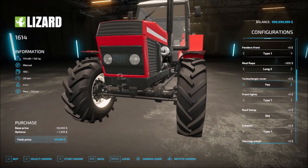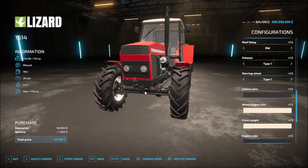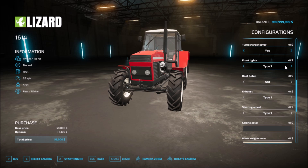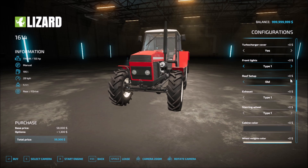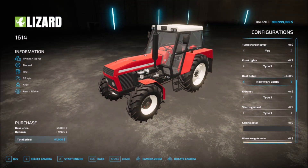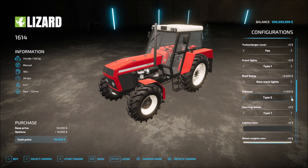Front lights — let me zoom out. Front lights: type one, type two, type three, and none at all. Roof setup: old, old with work lights, then you get the new, and new with work lights. Exhaust: type one, type two, and type one.